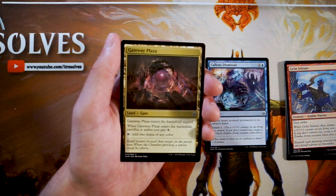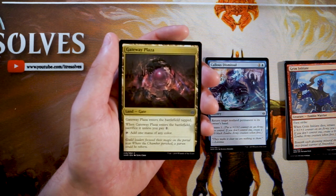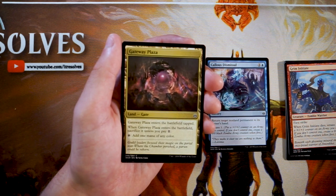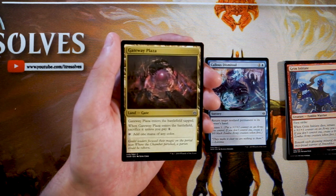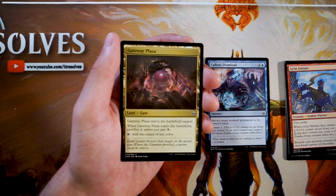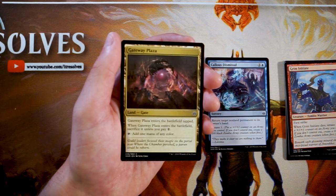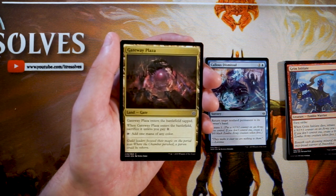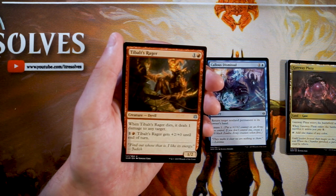Gateway Plaza is a land — it is a Gate. When it enters the battlefield it comes in tapped, and you also have to pay one of any color or sacrifice it, but it does tap for one of any color. If you're in a multi-color strategy, this is a perfectly fine card to pick up. If you're not in three or more colors it's probably not worth it. It slows you down — it comes into play tapped and you have to tap a land in addition. So it's fine in multi-color strategies, but not in your everyday deck that's trying to move quickly.